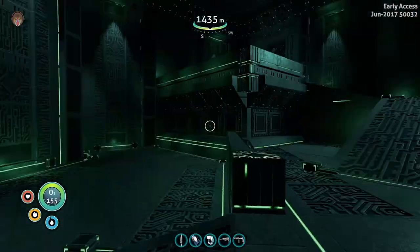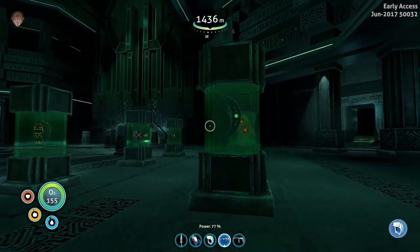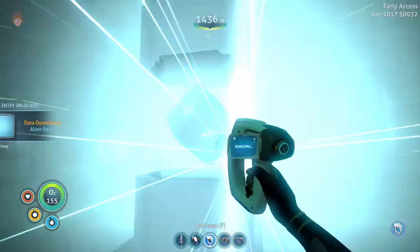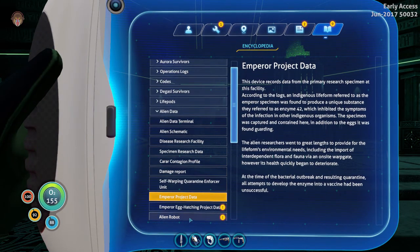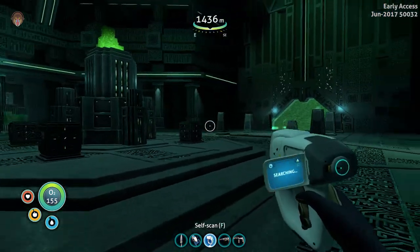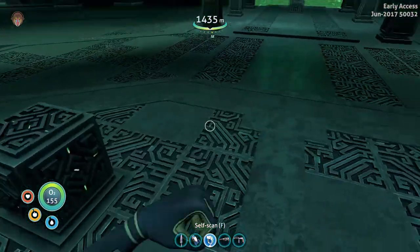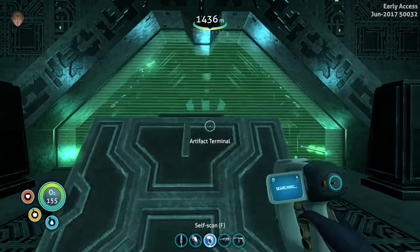Hey there, welcome back to Subnautica part 2 in the disease research facility — or containment facility, or whatever I called this. I did not go around and scan all the things, although some of these relics do look cool, but I don't really have time for this. We're here to see who's been talking to us — that weird voice, those little robots. I quickly want to go check something out, but one attacked me. Let's continue on. Artifact, go in, show me where we need to go.